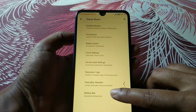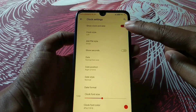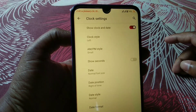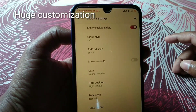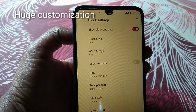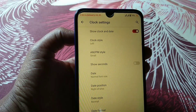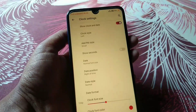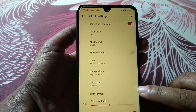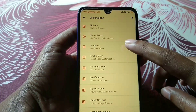You will also get clock settings. You can see on the top left you can see the time and date — January 24. You can set the color, change the font, change the date format, font color, and date color — whatever you want.